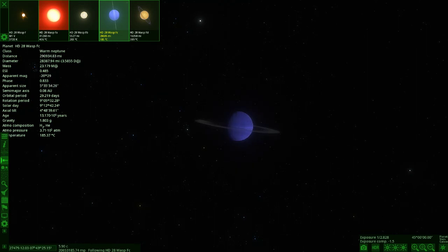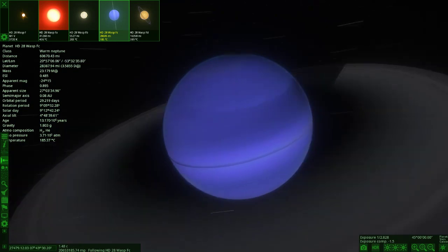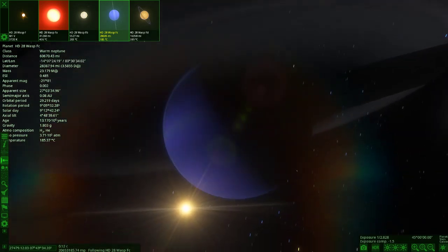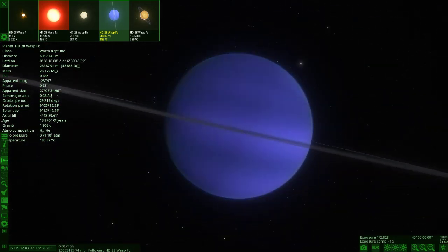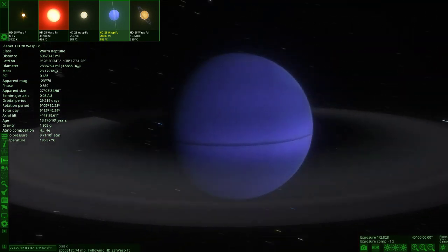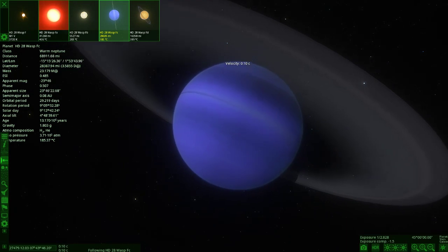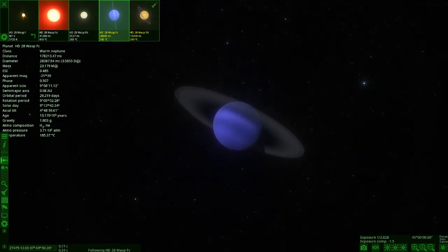Moving on to the next one — this one is looking pretty good already. It's got rings as well! It's a nice Neptune-blue colored object. Looking very very nice — that's my favorite so far, with very nice rings on it. Really awesome stuff.